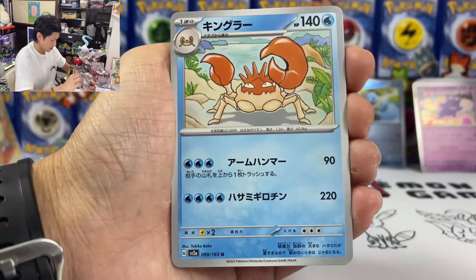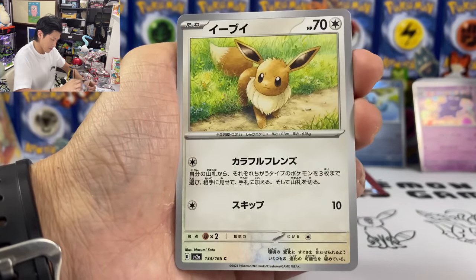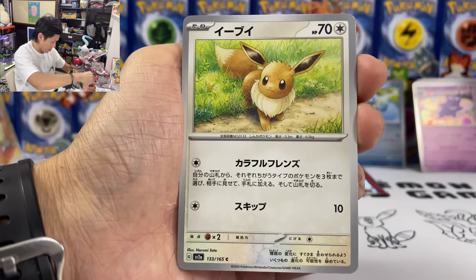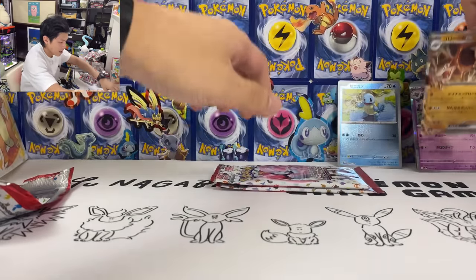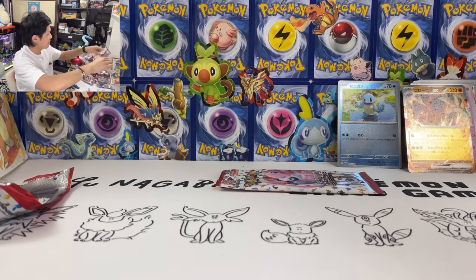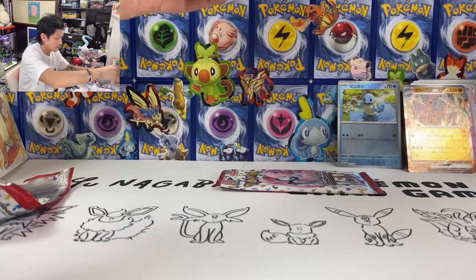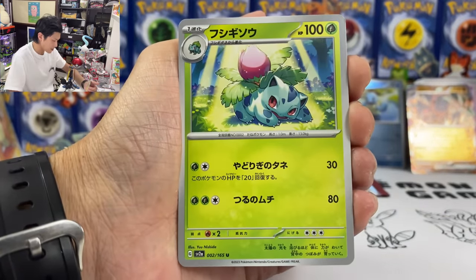We got three more packs. Kabutops. Kingler. Clefairy. Dratini. We got Eevee. We got Seel. And we got Golem EX. Two more packs — where's my Master Ball? No Master Ball from these.